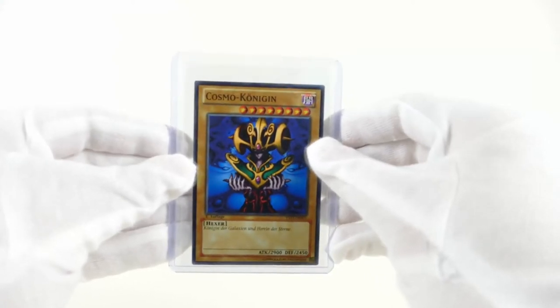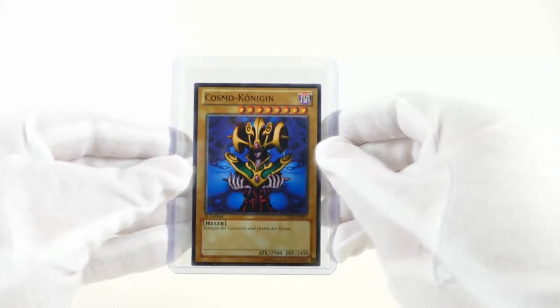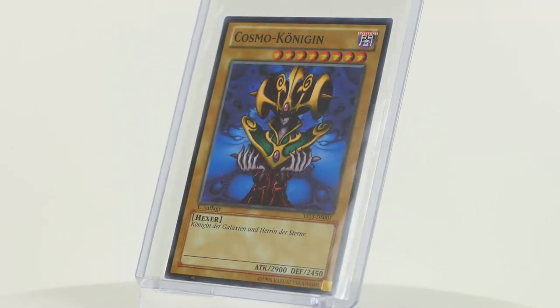It is only the second and last reprint of this card. The Cosmo Queen is a spellcaster monster with the attribute dark. It is a normal monster with 2900 attack and 2450 defense.